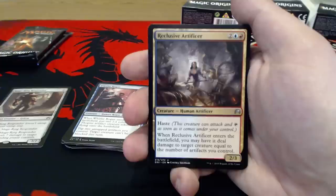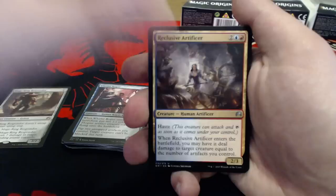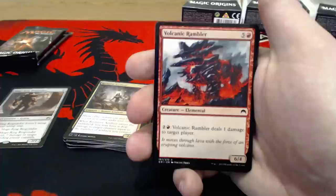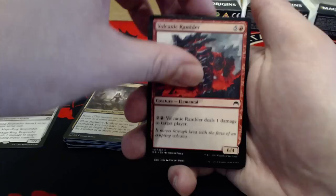Reclusive Artificer is 2 uncolored and a blue-red for a 2-3 with Haste. When she enters the battlefield, you may have it deal damage to target creature equal to the number of artifacts you control — very solid card. You're going to see several of those. Honestly, this could almost be a 4-of in this deck. Volcanic Rambler — 5 uncolored and a red for a 6-4. You can also pay 2 uncolored and a red and he deals 1 damage to target player.